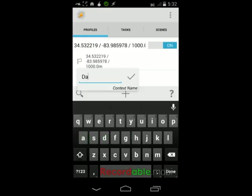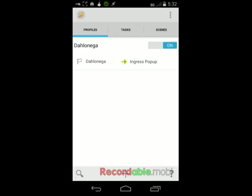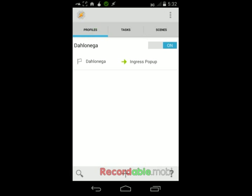Add a name, then select Ingress pop-up, and you are good to go. Every time you drive into that zone, your phone will ask you if you want to launch the scanner or maintain radio silence. Enjoy.